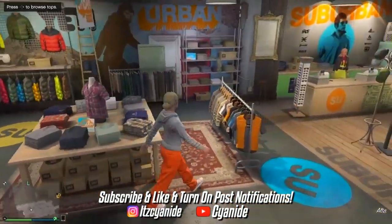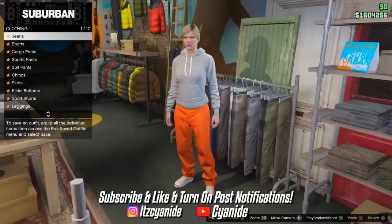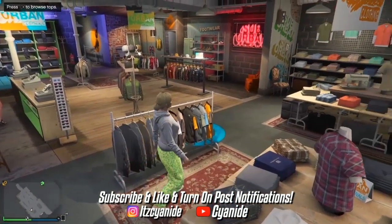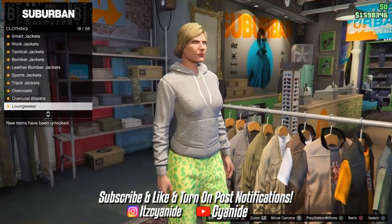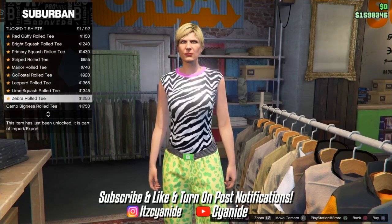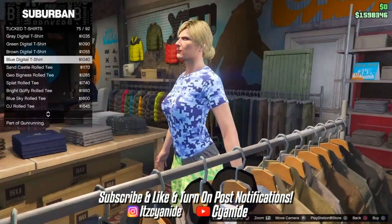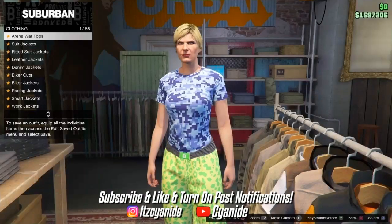Once you've made your way to the clothing store, go to the pants section, scroll down to Sport Pants, and purchase the first pants - the Spotted Muscle Pants. From there, make your way to the top section and scroll down until you see Tuck T-Shirts. Scroll all the way down to the end, then scroll back up until you see the Blue Digital T-Shirt - go ahead and purchase that.